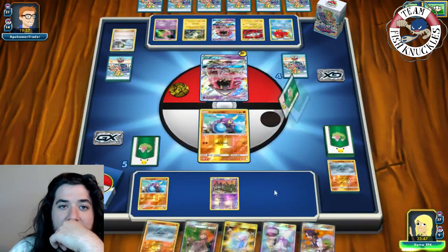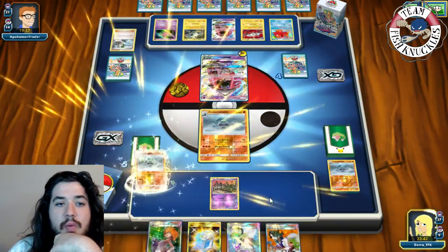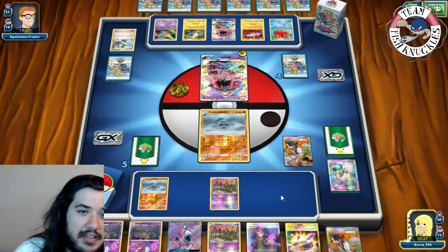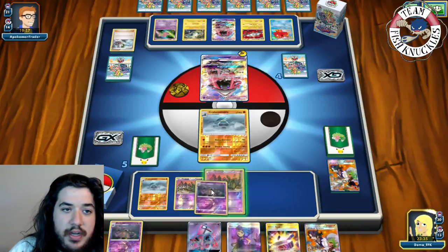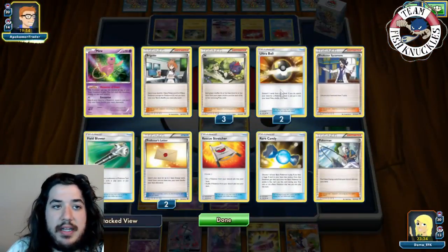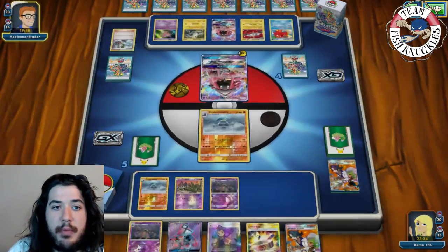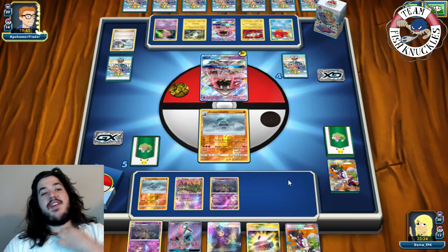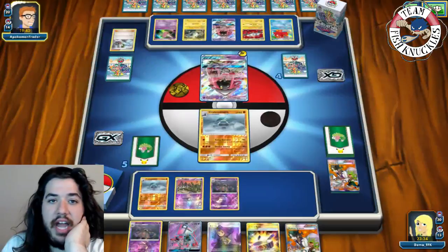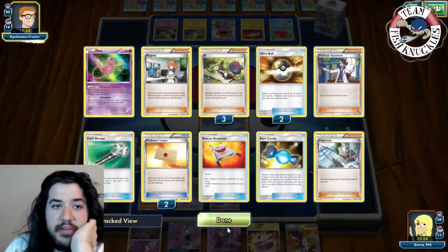On our turn we find another Crab Brawler, put it down, go for N discarding our hand and drawing seven new cards, still looking for energy to attack. We whiff again. Put down Trubbish, put down Garbodor, and have to pass. Next turn we can put a Choice Band on Garbodor, maybe find a Rainbow Energy and take a knockout on Tapu Lele going down to three prize cards. Garbodor is going to punish his Magnezone deck.